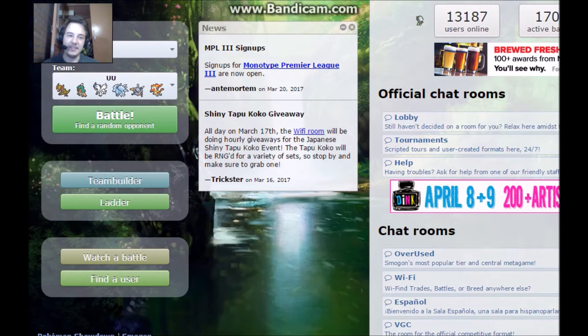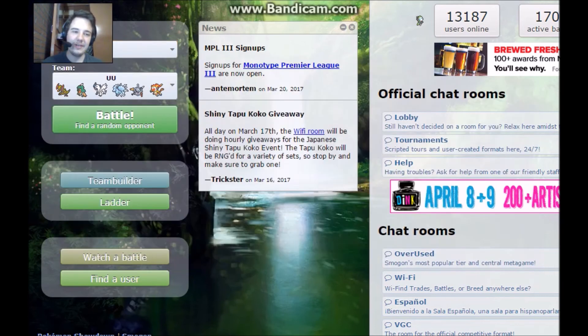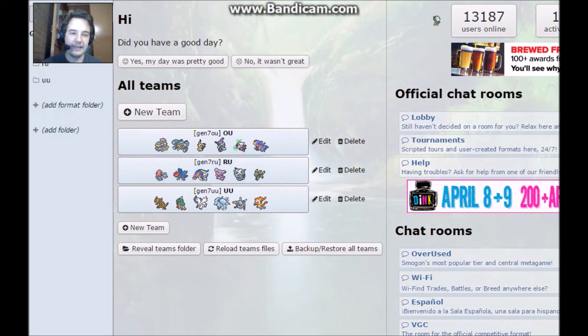This is going to be the end of this video. We tested out my UU team. I might go on Smogon and look at Little Cup teams - LC. I don't know what CAP is. I might make an Ubers team. It just depends on what I have time for. But I do have an RU team already, and we'll probably do that next. If you enjoyed this video, make sure to hit the like button. I will see you guys next time. Bye.